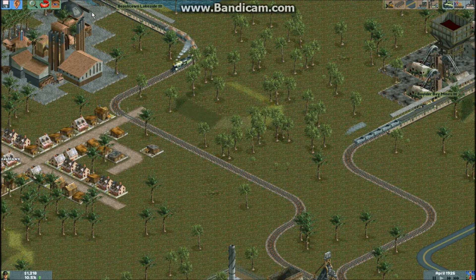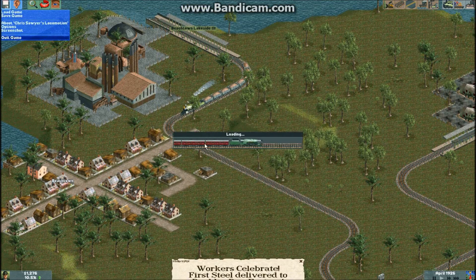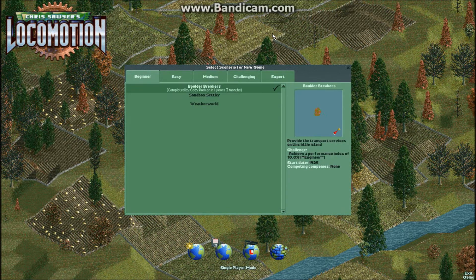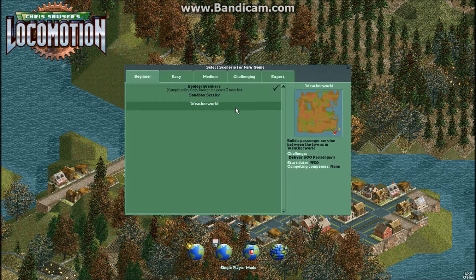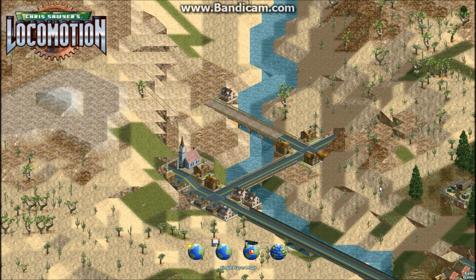So I guess it keeps your... it says complete. I don't really care, I'm just doing it to complete them. So we got this one, which is randomly generated. This one's also really easy. Usually how I get this one is just put the loan all the way up and just put a plane. So we'll do one scenario per video.